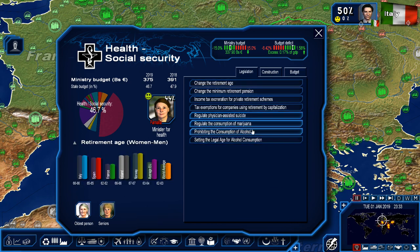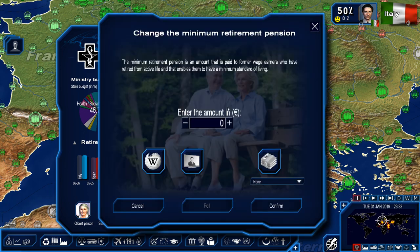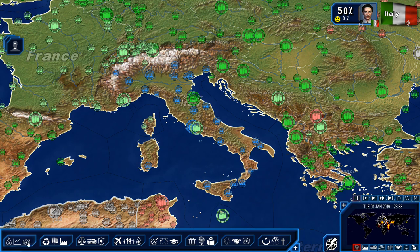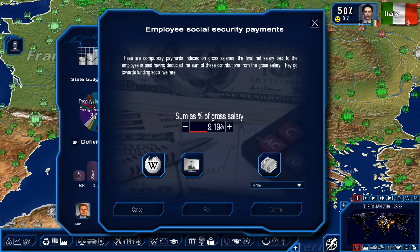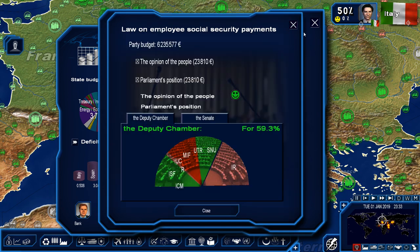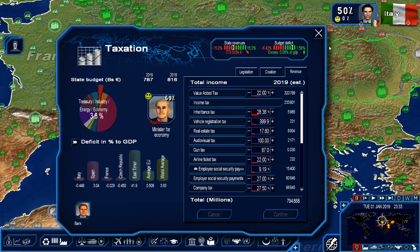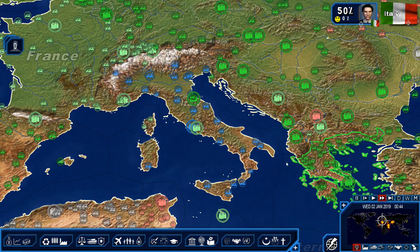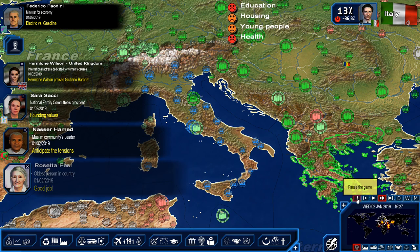Let's do this. 66 — let's check the timing. Maybe not yet. 10 euros. Taxation — I think this is going to be the one that makes people happy, and everyone will vote for it. Let's do it. We still have 1 billion. 3, 2, 1 — well, I've already done it. 13% — we're still good.